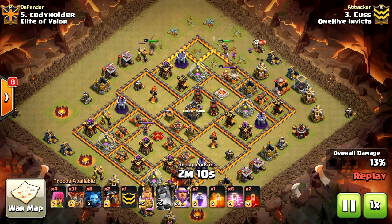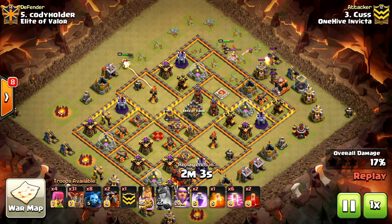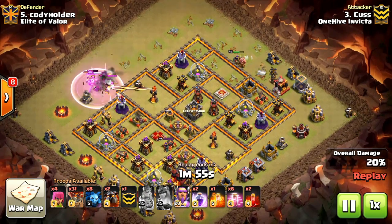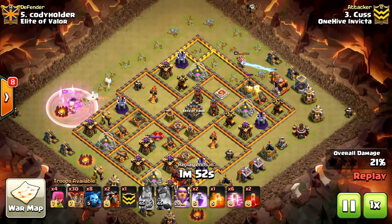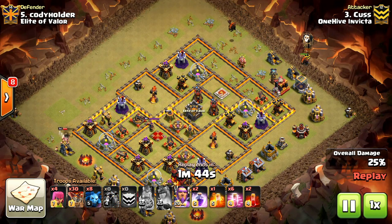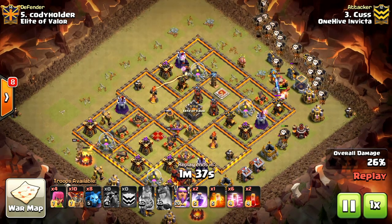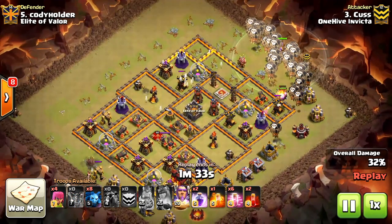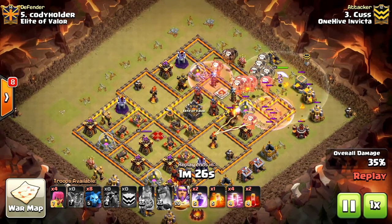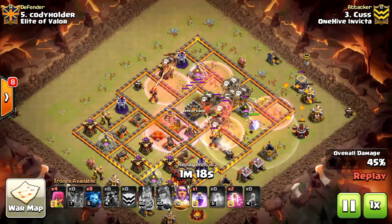Drops the King and Queen down just to clear some of that trash and get all that out of the way. Maybe score some Teslas. Scores a King. The real goal in this is to reduce the amount of ADs, which he did with a peripheral AD on the side. He scored that with the Queen. Queen isn't really necessary to keep up throughout the whole attack — it's a plus, but it's not necessary. Here you'll see the main phase of the attack. He'll drop his hounds with loons, then he'll have his warden set on air and just guide with haste spells throughout the base.